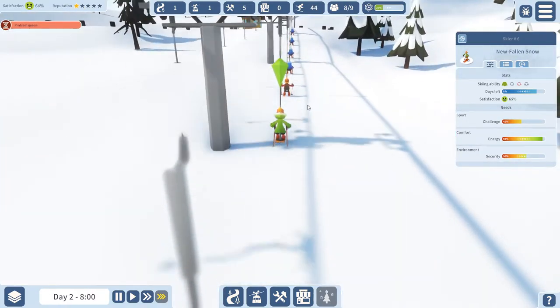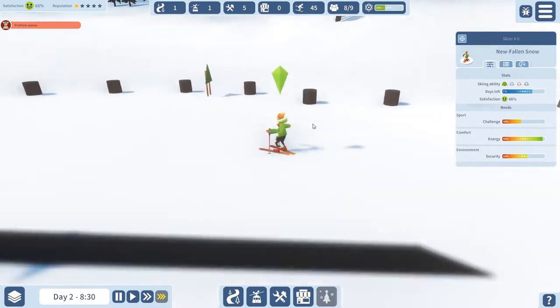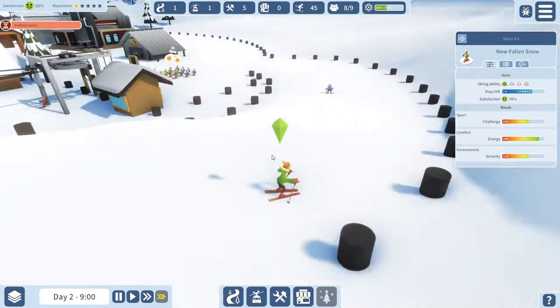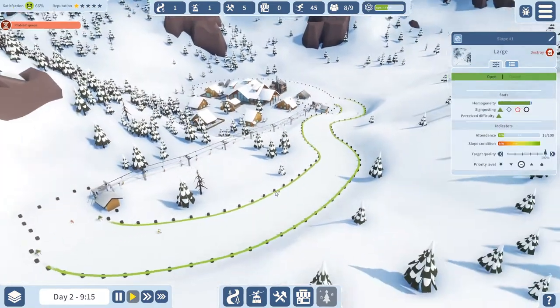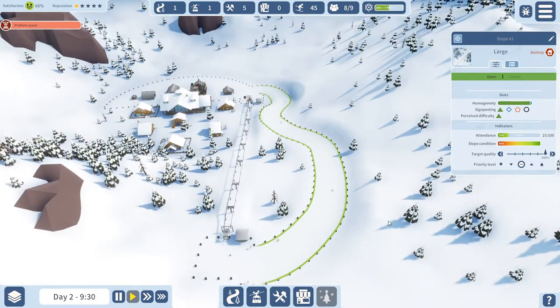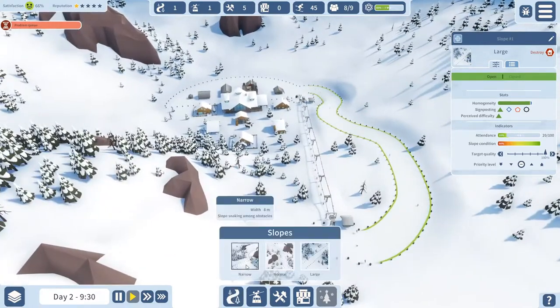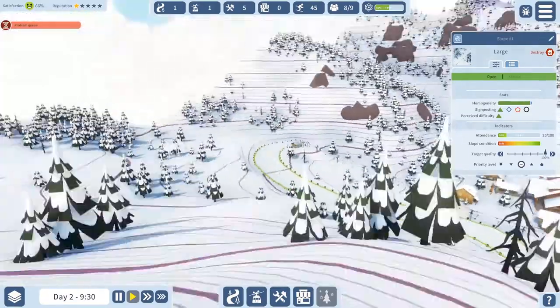You can see it says 'problem: queue' because we only have one lift and we're starting to get a lot of skiers, so they're a little unhappy about waiting. Let me watch her ski down. You can click on the slope and see the homogeneity — how much of it is green, blue, red, and black. You can also change the signposting, which is pretty cool. You could actually have a black slope and sign it as green, and the people are just going to fall down — which is definitely something we're going to do.